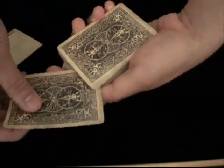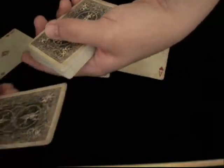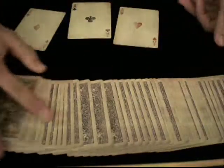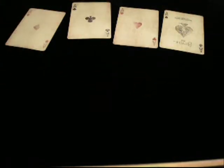Now the last ace, the ace of spades. Please put the ace of spades anywhere you like in the middle — let's say you put it here. Please snap your fingers. And where is it? Ace of spades flips over all by itself! Well, I think it's a pretty nice little trick, and it's for beginners because it almost needs no sleight of hand.